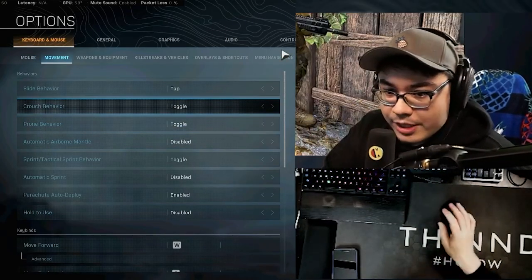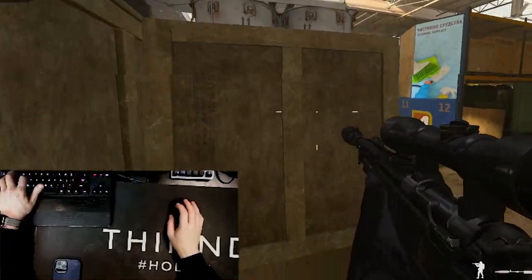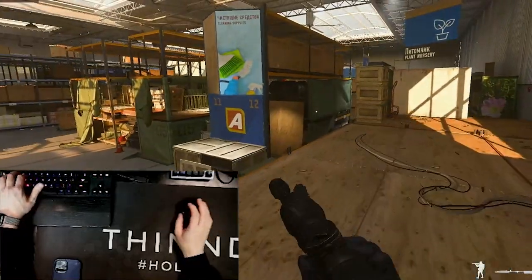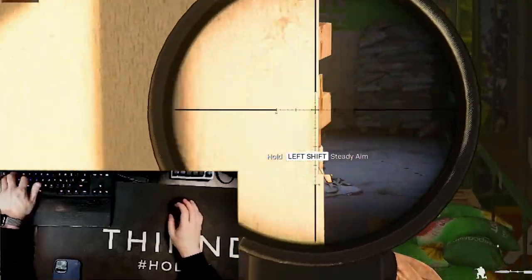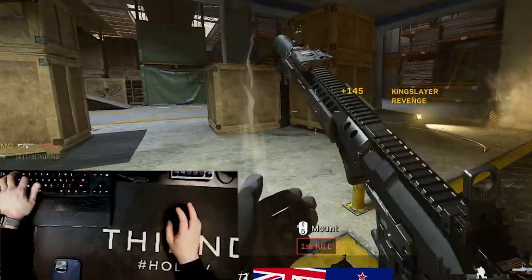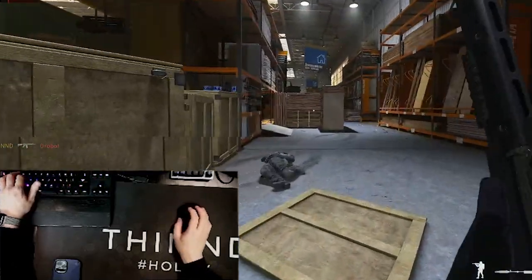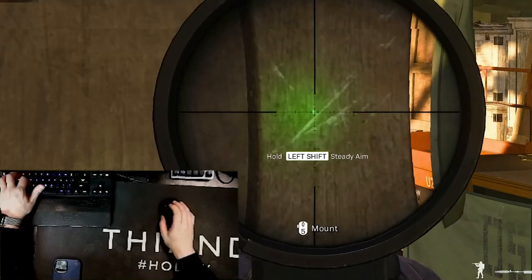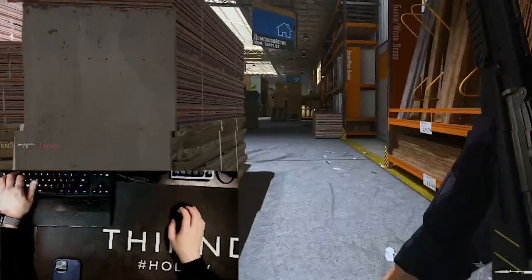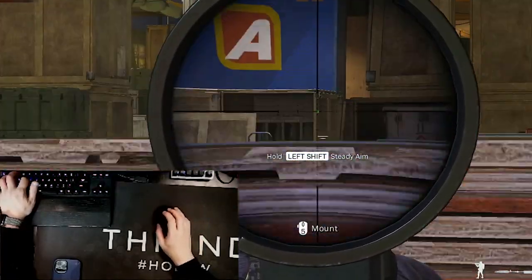For movement: slide is tap, crouch is just toggle so you can crouch spam. The reason you want to be able to crouch spam is so you can keep your movement on an angle — if someone's over there you can just micro-peek them. Crouch spamming can be used while shooting someone as well, or when sniping: you pop up, take the shot, and pop back down.